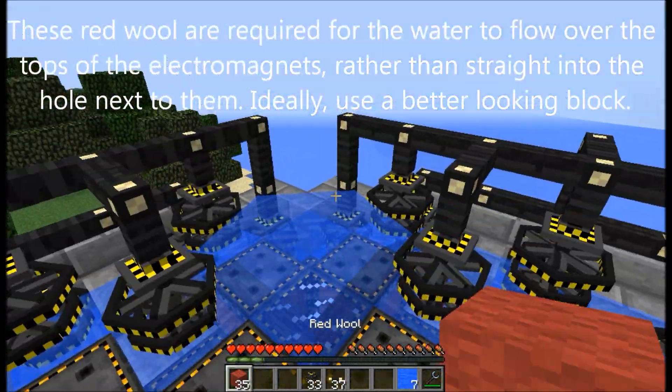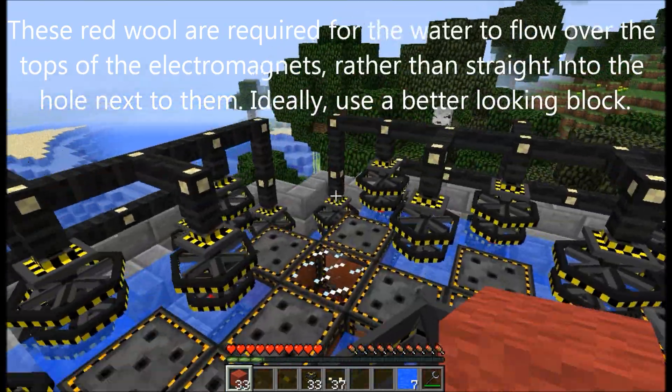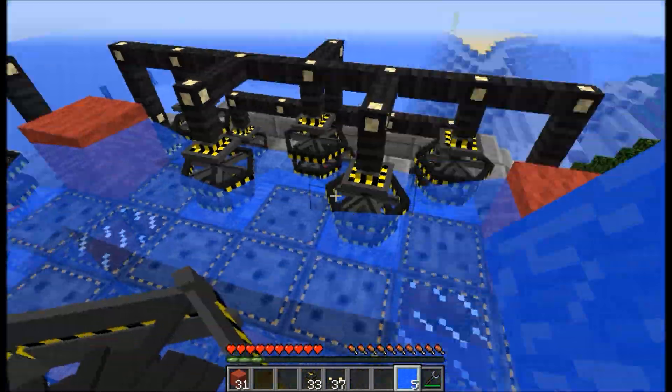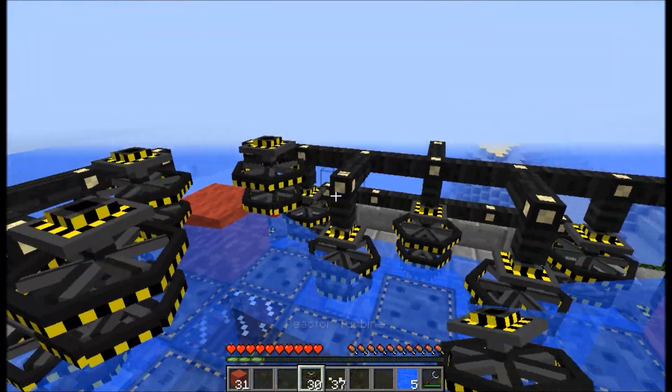These red wool blocks are required for the water to flow over the tops of the electromagnets, rather than straight into the hole next to them. Ideally, use a better looking block.